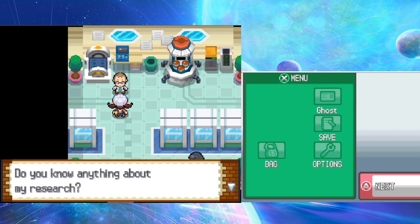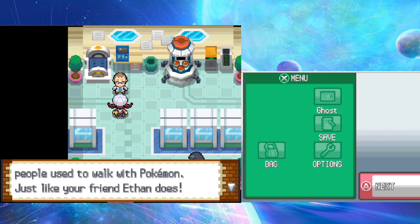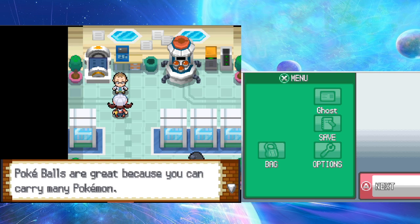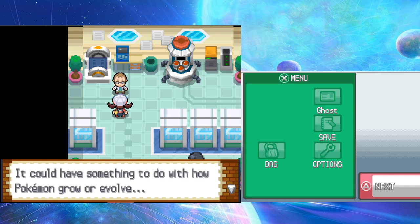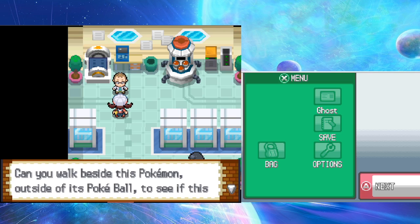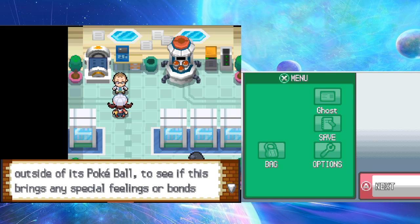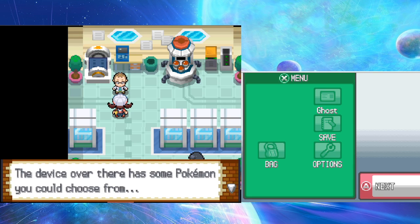Professor Elm explains his research: 'Pokemon are carried in Pokeballs these days, but before Pokeballs people used to walk with Pokemon. I'm going to give you a Pokemon - can you walk beside it outside its Pokeball to see if this brings any special things or bonds between Pokemon and people? The device over there has some Pokemon you can choose from.'